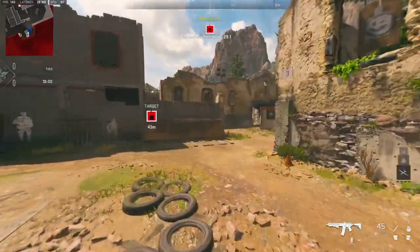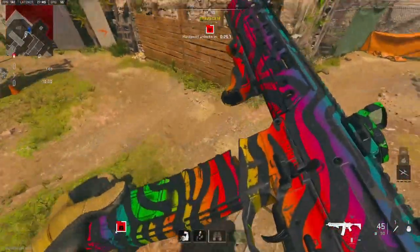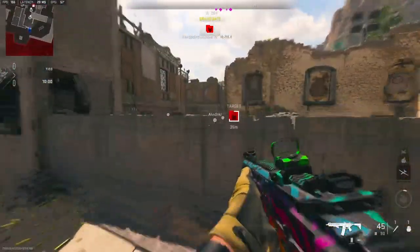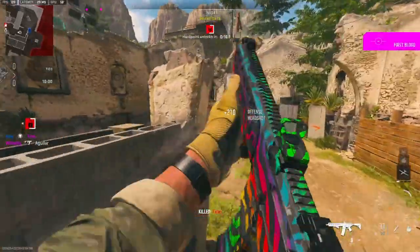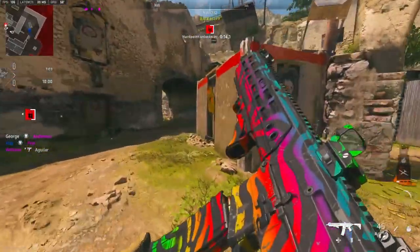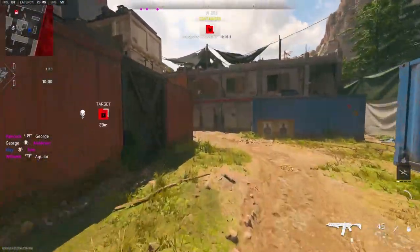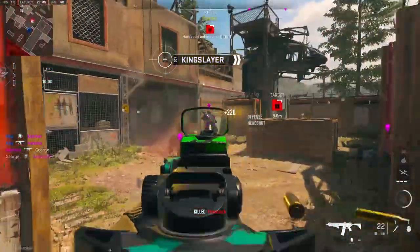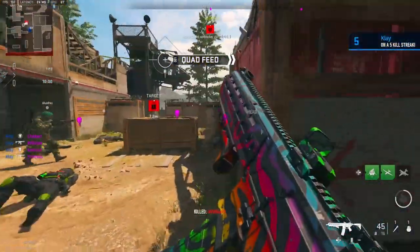Alright, we're going to be checking out the new M13B — it is actually really nice. It reminds me of the MW 2019 M13, it's a little different but you can tell. The recoil is a little jumpy; I've got it built out for aim-down-sight speed I'm pretty sure, but it's nothing we can't control.